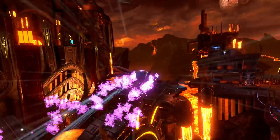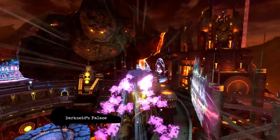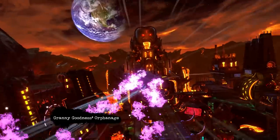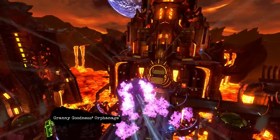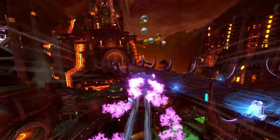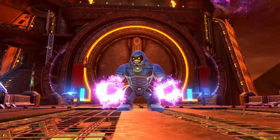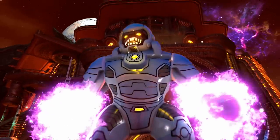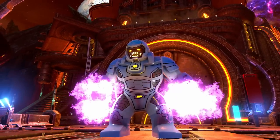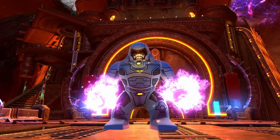Darkseid cowers in fear before him. My perception of Darkseid is that he and Thanos are very comparable in their respective universes, and I don't think of Thanos cowering to anybody - I think of Darkseid the same way. So that kind of tells you everything you need to know about the Anti-Monitor. He is in a lot of ways maybe like Galactus, only more evil.